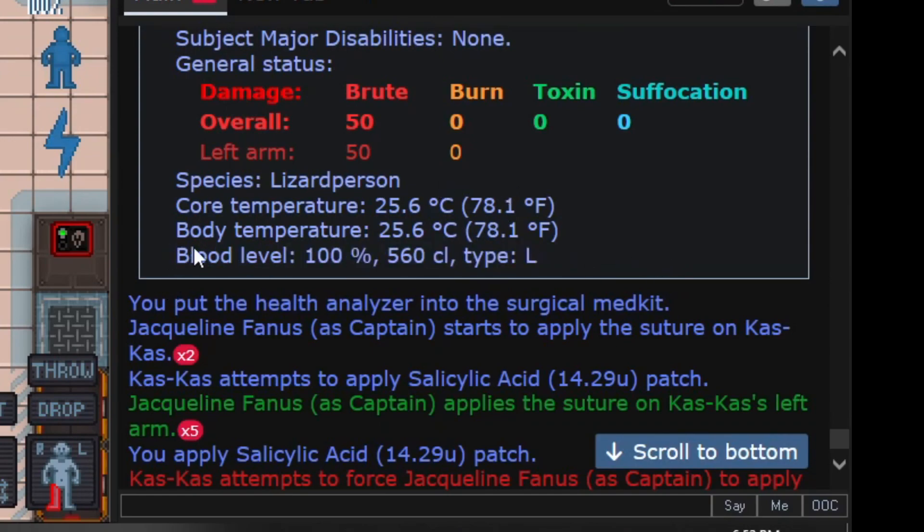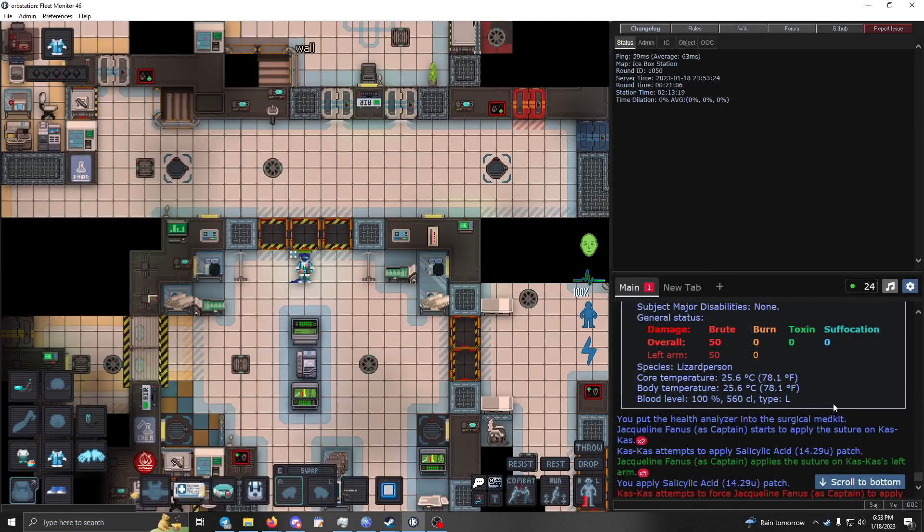The blood level is very important to pay attention to, along with blood type. If your patient is suffocating and keeps dying and you don't know why, check the blood level. Below 75%, they will be taking suffocation damage. Above 75% they'll take a little suffocation damage but not enough to kill them before blood regenerates, as long as they're not still bleeding. Above 80% they'll be fine regardless.